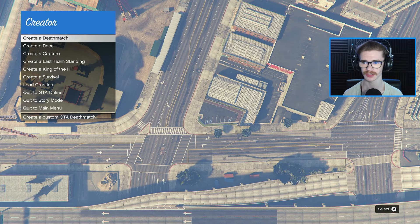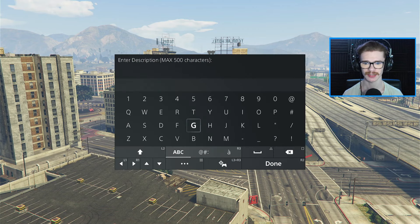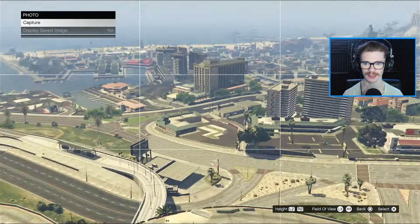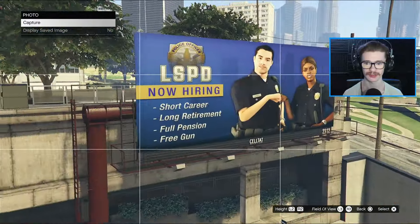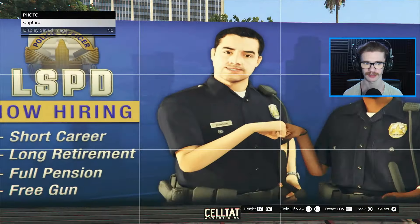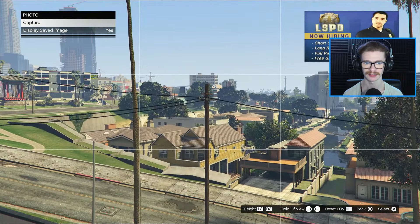So what you're going to want to go and do first is go to Capture, start up a GTA. Then what you're going to want to do is put in some details here, like something creative, find yourself a description — I'm just going to put 'test' for now. For the photo, I like to head over to the Vespucci police station because there's a mural on the wall that has police on it. You can also adjust the FOV to get something like a 'now hiring' sign — pretty cool actually.